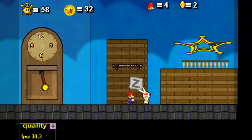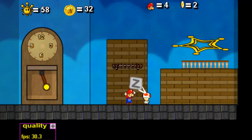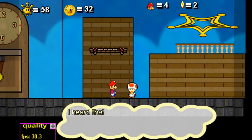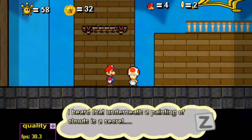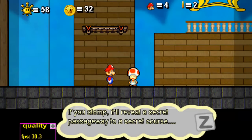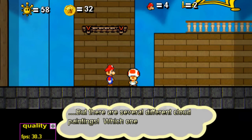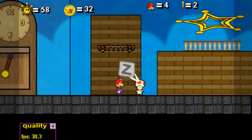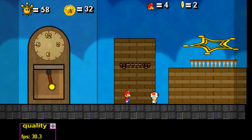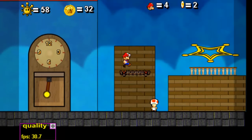First secret we're going to head to — but first we have to talk to this toad. Well, we don't have to, but it could be fun. 'I hear that underneath a painting of clouds is a secret. If you stop, it will reveal a secret passageway to a secret course. But there are several different cloud paintings. Which one is it?' There are a couple — I'll get back to that one later.